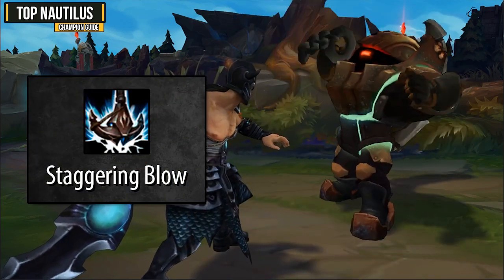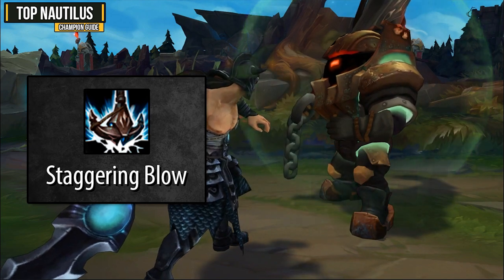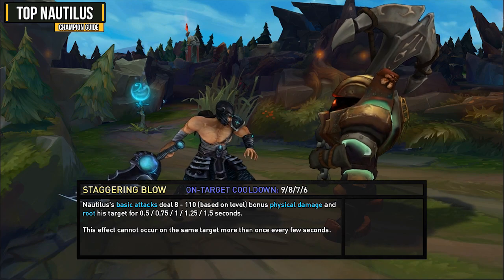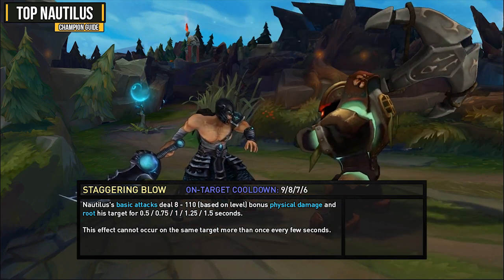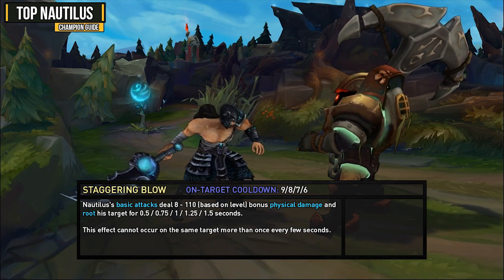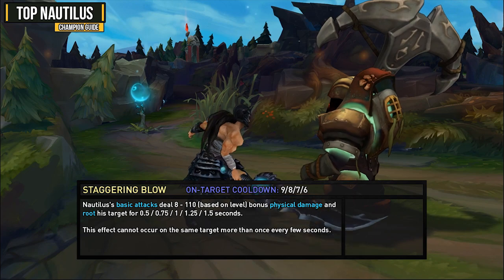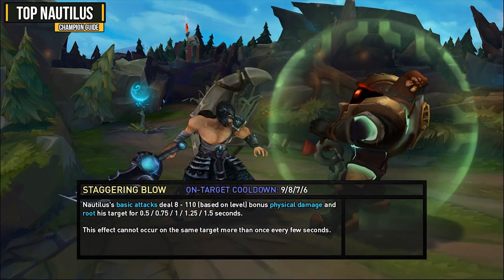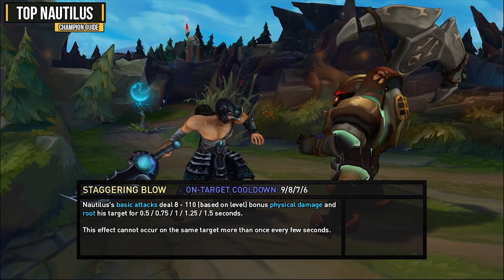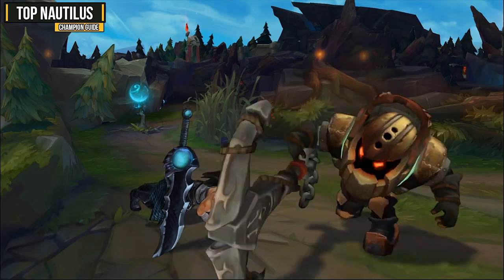Nautilus' passive is Staggering Blow and it allows you to deal some extra damage and also root your target. Your basic attacks deal an extra 8 to 110 bonus physical damage and root your target for between 0.5 and 1.5 seconds. This effect has an on-target cooldown of between 9 and 6 seconds. It's a great way to add extra damage onto your harassment, root them, and proc Courage of the Colossus. The extra damage also makes last hitting a lot easier.